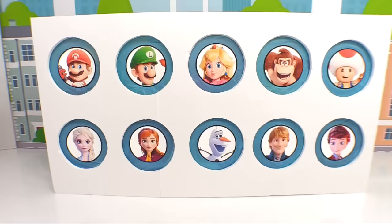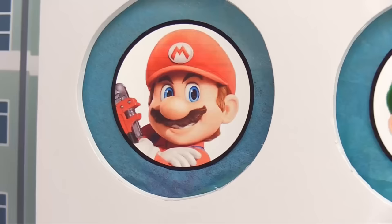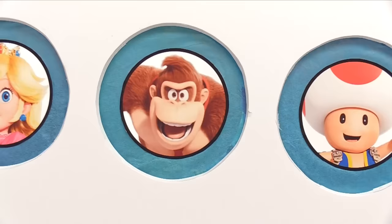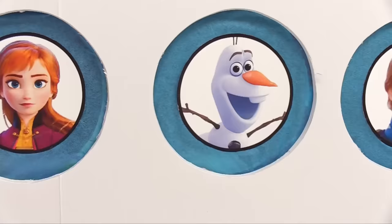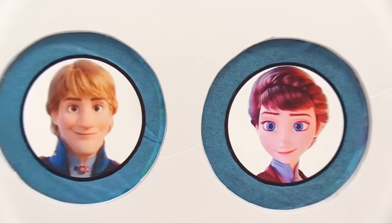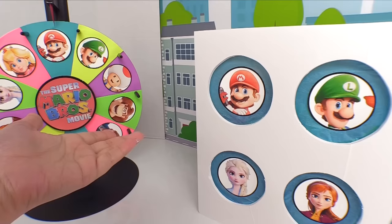Alright, let's take a look at our teams. On the Super Mario team we have Mario, Luigi, Princess Peach, it's on like Donkey Kong, and Toad. On the Frozen 2 team we have Elsa, Anna, Olaf, Kristoff, and hey look — is that Anna? No, it's Queen Iduna, Elsa and Anna's mom.